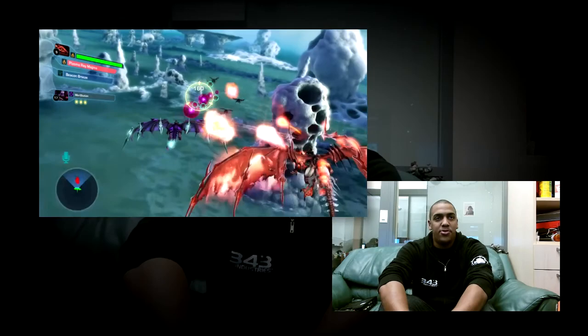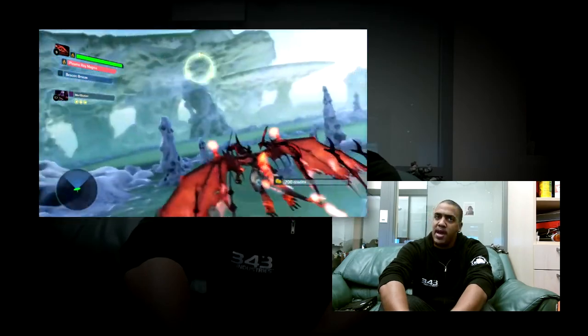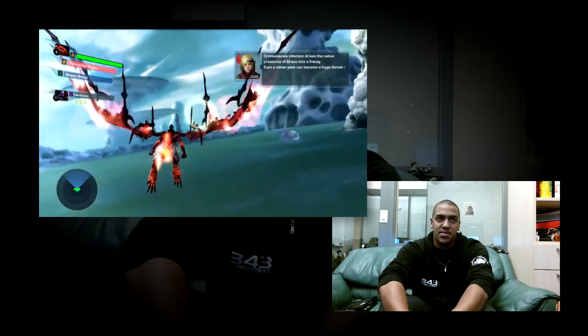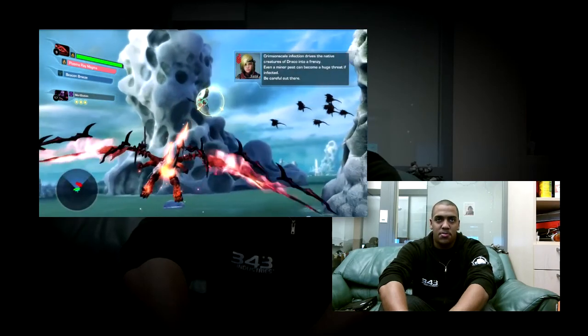We're just about through the entire mission now. I've got a few more enemies to mop up, but this isn't too bad at all — I'm able to pick these guys off with ease. Now, you and your wingman have a special combined attack, which is called partner attack.